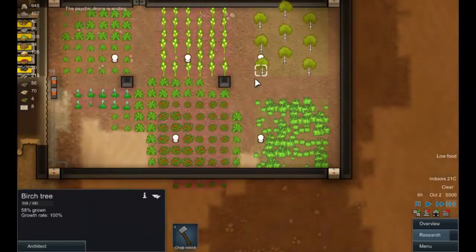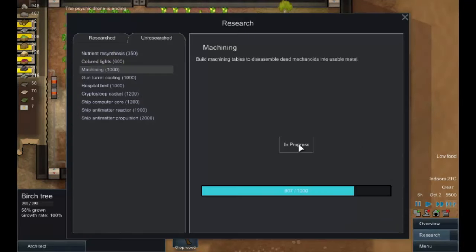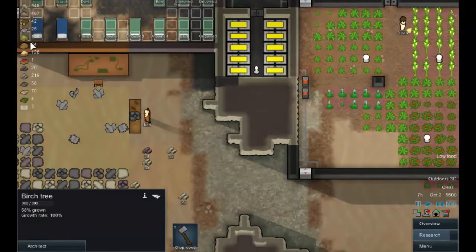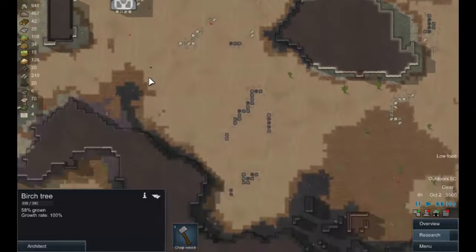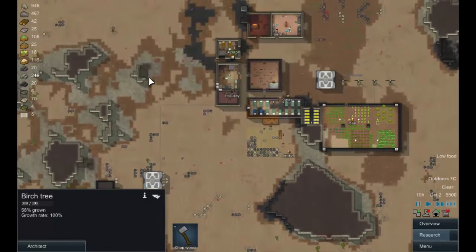We desperately need a wood crop. How is our research going? We are working on machining. We have hydroponics, so that's perhaps something to work on. We have 467 metal, but I think what I want to do first is start thinking about defense a little. We often get attacked from down here.